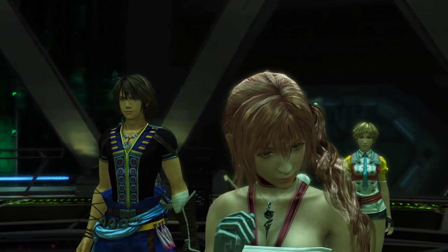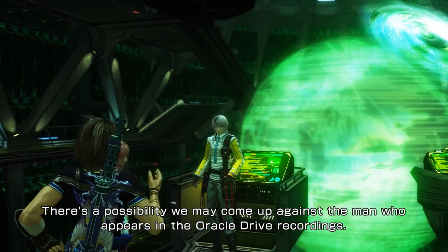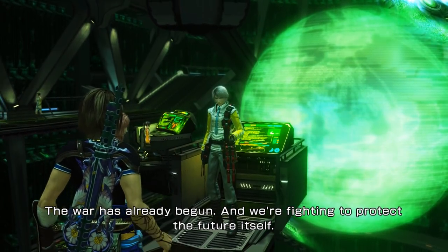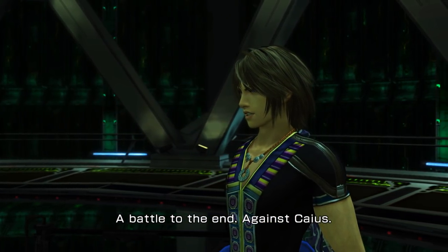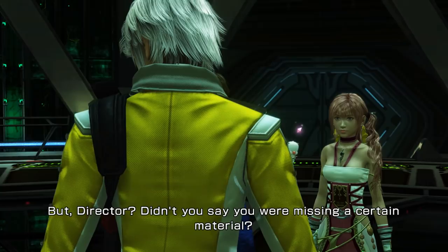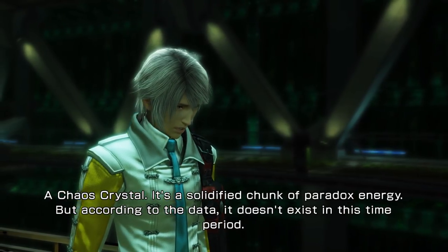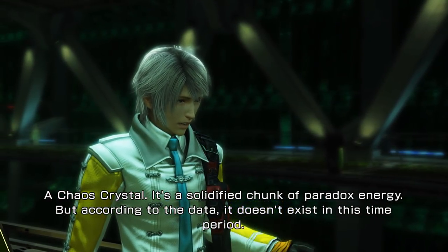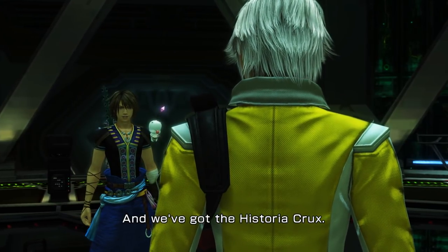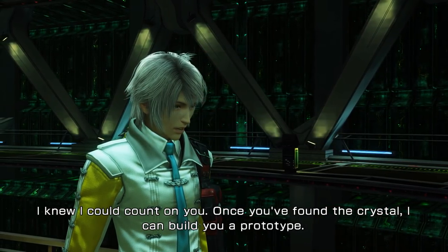Using a paradox against itself — exactly. There's a possibility we may come up against the man who appears in the Oracle Drive recordings. The war has already begun, and we're fighting to protect the future itself. A battle to the end against Caius. But director, didn't you say you were missing a certain material? A chaos crystal — it's a solidified chunk of paradox energy. But according to the data, it doesn't exist in this time period. Well, hey — you've still got us, and we've got the Historia Crux. I knew I could count on you. Once you've found the crystal, I can build you a prototype.